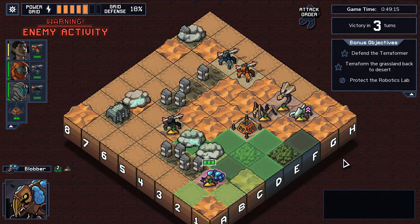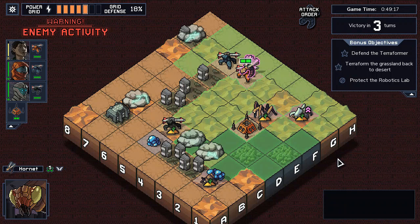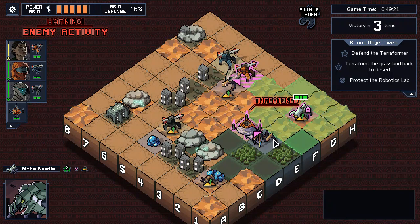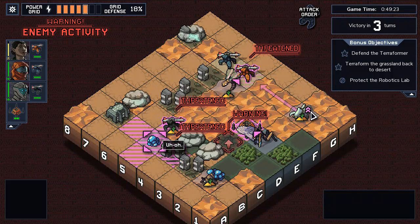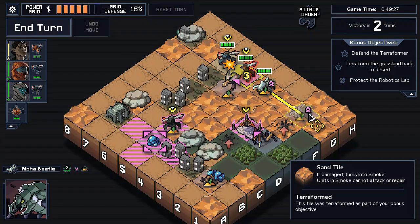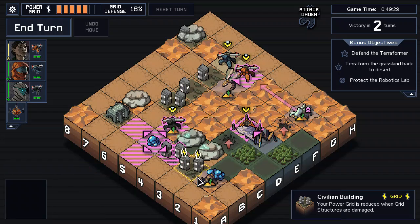Surprisingly, Camilla didn't level up first out of the group. Alright, we can deal with you and you. We can deal with you. And then you're going to be a nuisance, but we should be able to deal with you. Okay-ish, maybe.